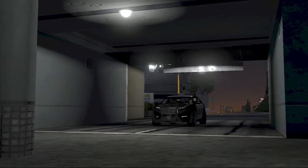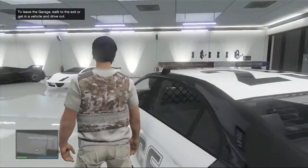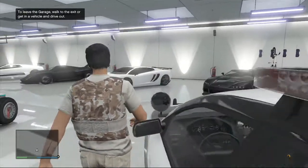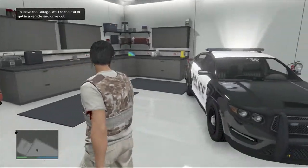You're just going to drive the police car right into the garage, just like that. Note that whenever you take out the police car, you're going to have to redo those steps. But I now have a police car in my garage, just like that.